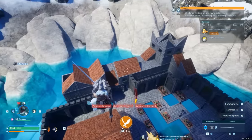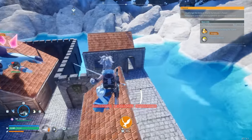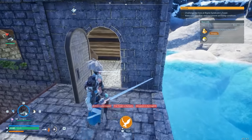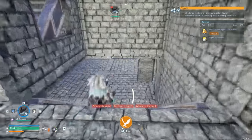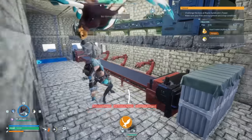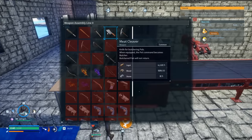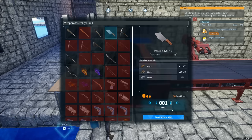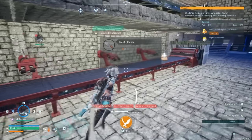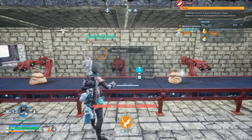Let's begin by discussing how to do the infinite butcher glitch. The only requirements are that you're going to need a meat cleaver — not butcher cleaver, the actual meat cleaver — and you're also going to need a pal with a pal saddle. Make sure you have crafted both of those. The meat cleaver can be obtained at level 12 in the technology tab.